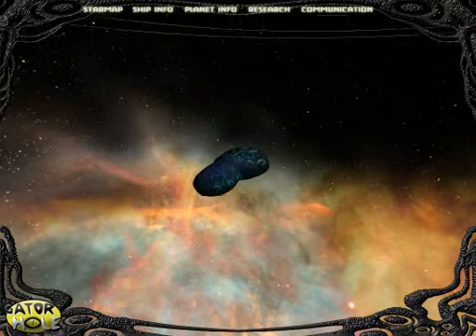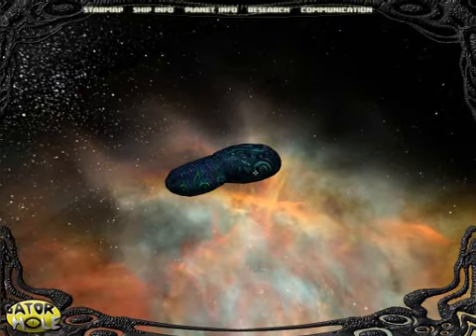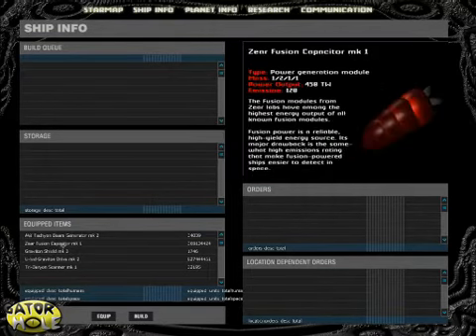This is your ship — still young and small. It needs to grow. Its current weight is just a billion tons. On this screen you view all the characteristics of your ship. You can build and equip parasite modules and view current orders.